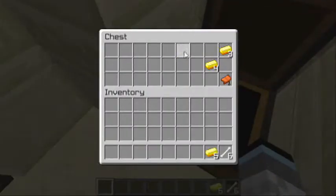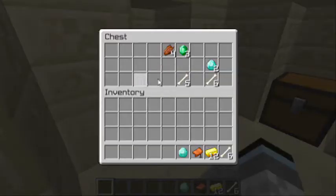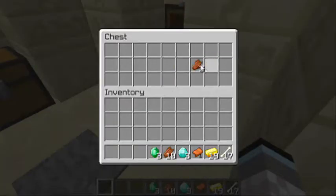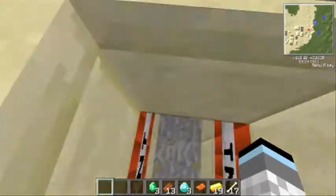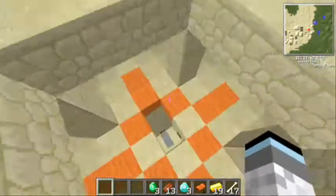Here's the chest with some gold and a saddle, a couple diamonds, emeralds, and rotten flesh. Some more gold, and some more rotten flesh. There's a lot of TNT under here.